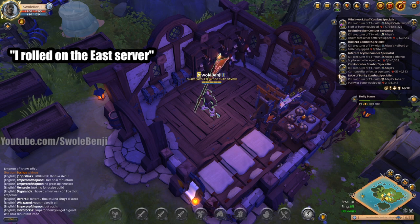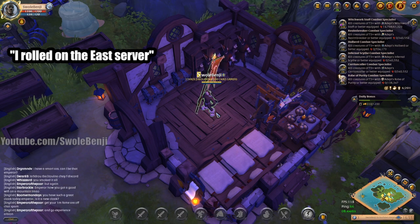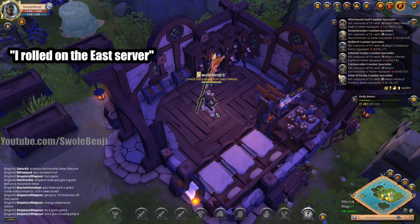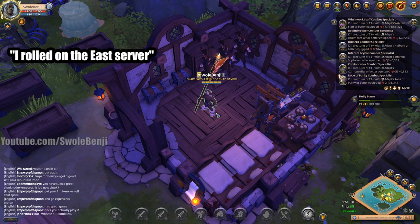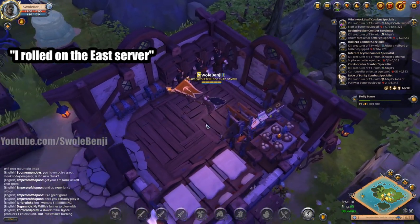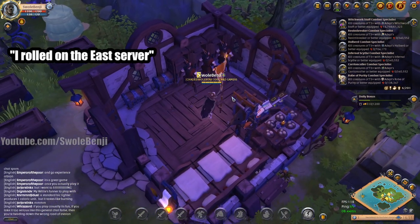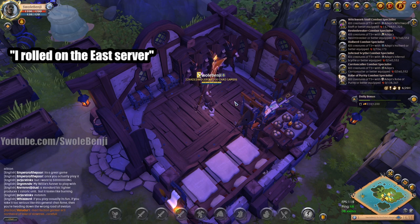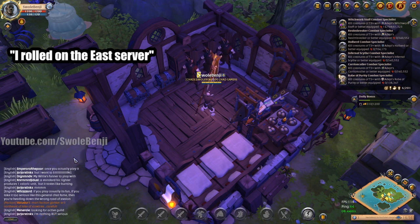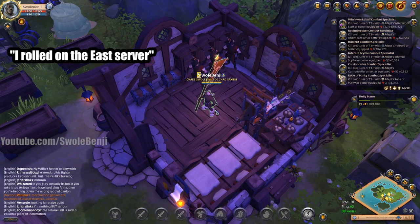If you are wanting to gather on east and make a profit, you are out of luck. You are better off playing on west with 200 ping than on east with 40 ping — that's a fact. The east server economically is only for players that pay real money to play the game. If you are not willing to spend real money, you should avoid the east server at all costs.